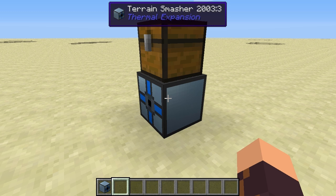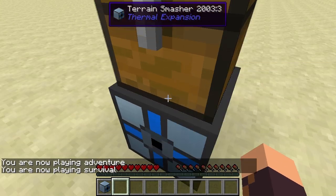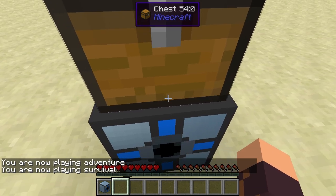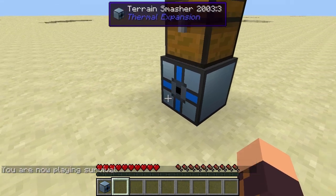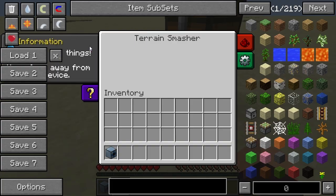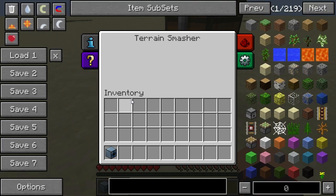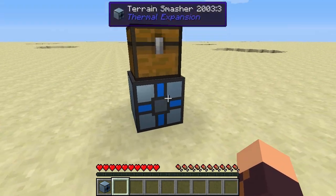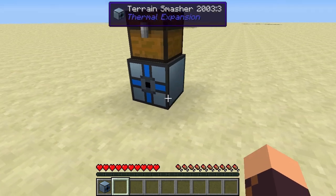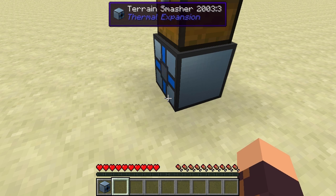So what the Terrain Smasher does — as I mentioned — it's like a block breaker. All it does is break blocks. It says 'keep the face away,' but I misinterpreted that — it appears to be more of a joke than anything else. This is clearly the front face of the device, and everything in front of it will be broken, picked up, and ejected through an outward-facing port.